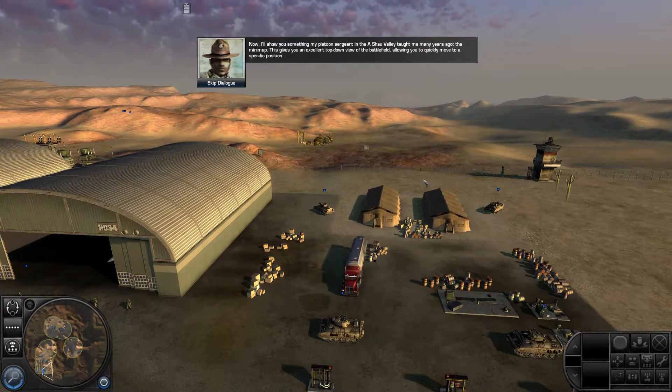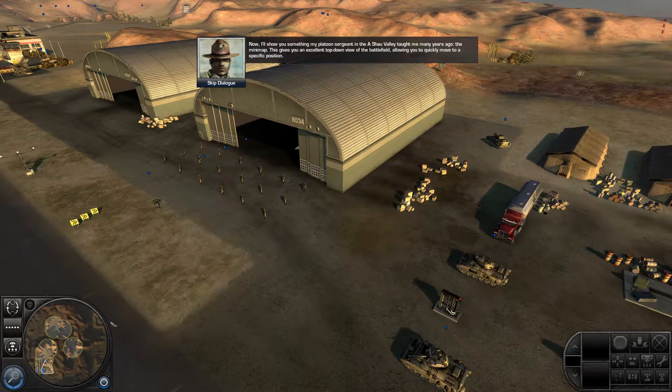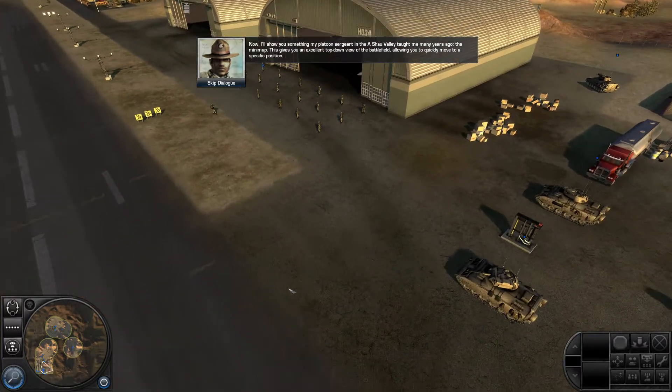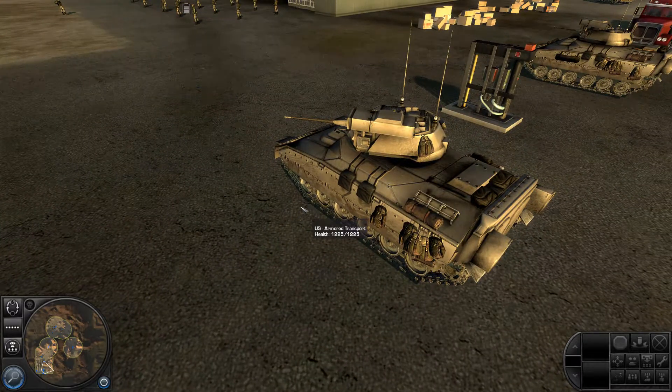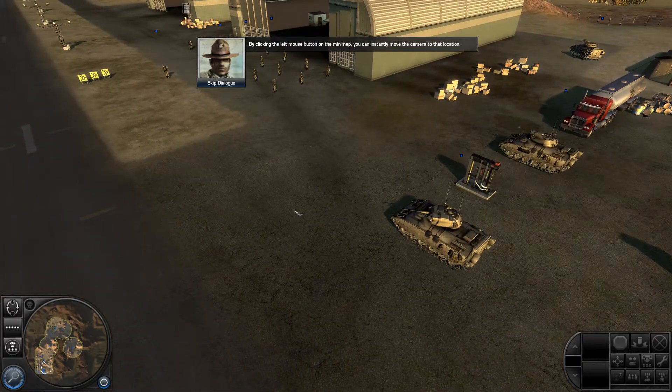Now I'll show you something my platoon sergeant in the Ashaw Valley taught me many years ago — the mini-map. This gives you an excellent top-down view of the battlefield, allowing you to quickly move to a specific position. By clicking the left mouse button on the mini-map, you can instantly move the camera to that location.